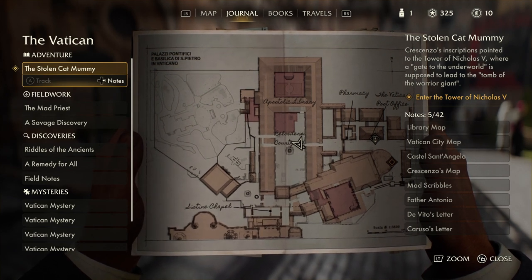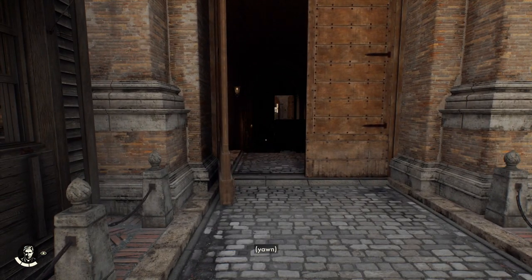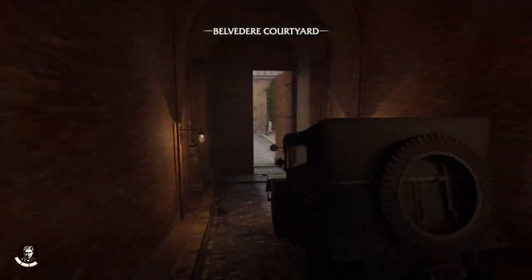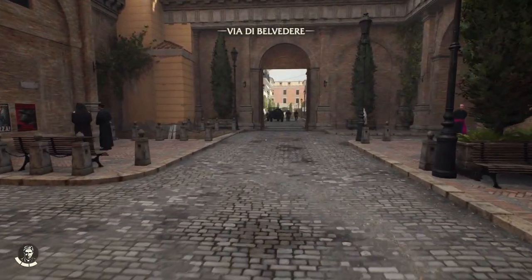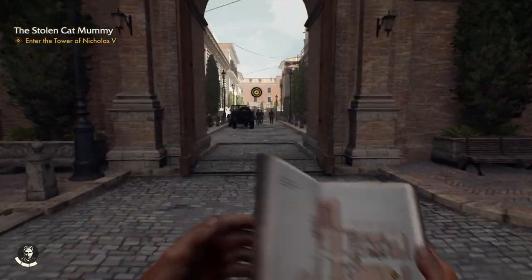I thought I was heading to enter the Tower of Nicholas V, but nope — I went to the wrong location. We probably wouldn't have had time to finish everything in the last part anyway, but now we can actually get into it. That was very embarrassing on my part. I had to look up the code — I got the numbers right finally, but I put two of them in the wrong order. I put 17, it's 71.